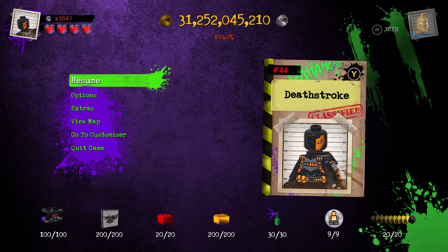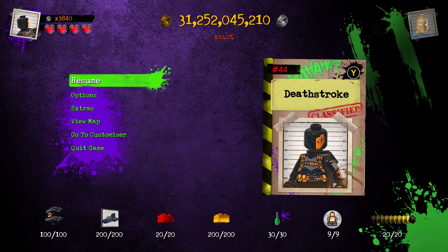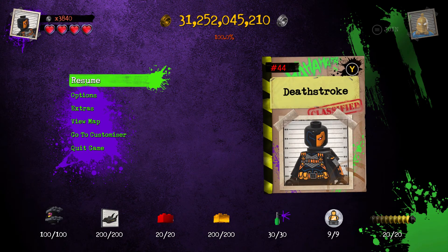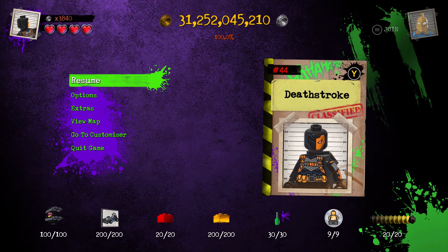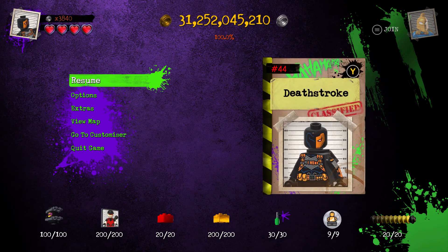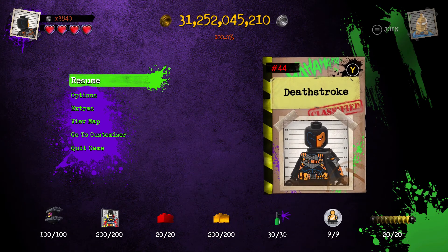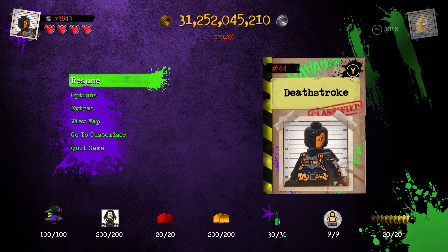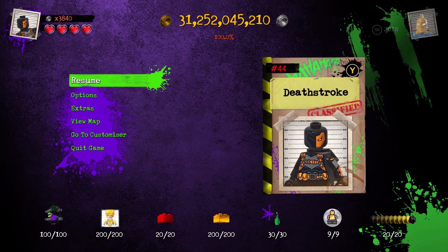Deathstroke is character number 44 in LEGO DC Supervillains and I believe you get him for free at some point during the main story campaign. So if you enjoy this video then do give it a like and subscribe to the channel if you're new, and turn on all notifications so you cannot miss anything new I upload. This is a good way of helping me reach 100 subscribers and my schedule is Monday to Friday exactly 3pm British time.